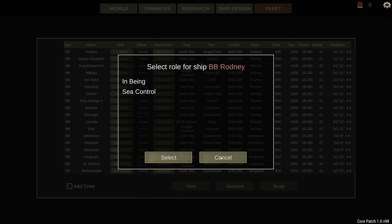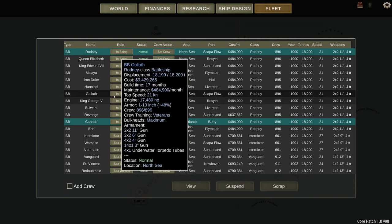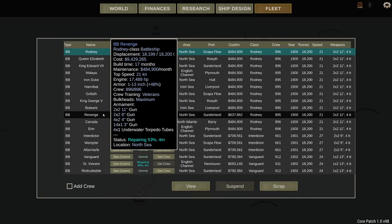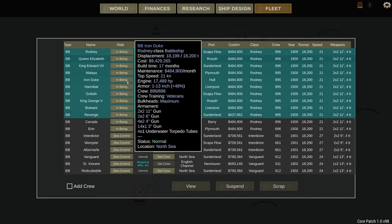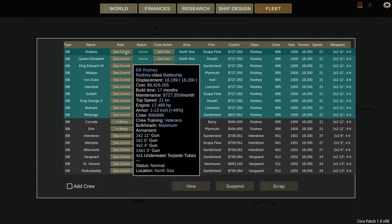If you have a whole bunch of ships and don't want to click every single one individually from 'ship in being' to 'sea control', click one, hold Control to select single ships, or hold Shift to select a whole line of them, and you can immediately switch them all over to sea control.